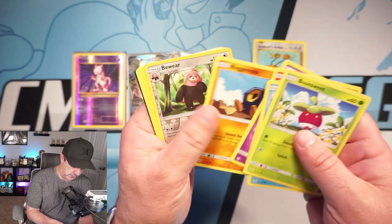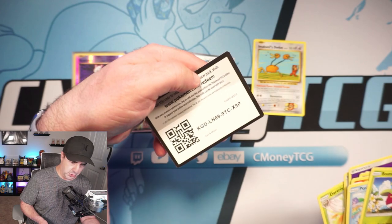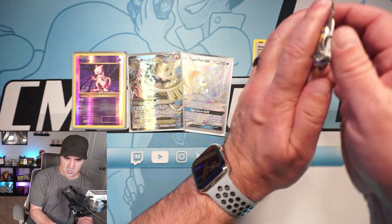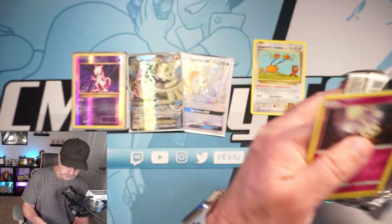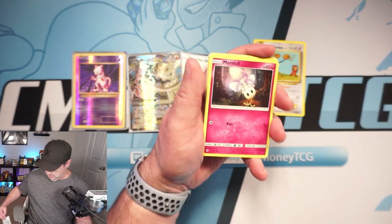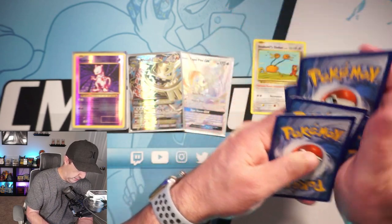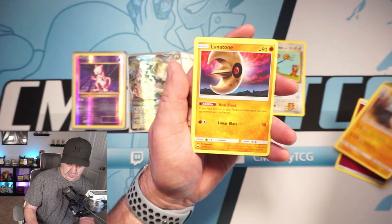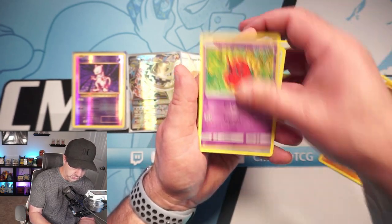Let's just go ahead since we've been going through this first pack anyway. Bewear and Arrokuda — nothing too crazy. There's your code card. Let's get to the real treats here: Burning Shadows and Evolutions. So we do have a Rainbow Tapu Fini to our name for Burning Shadows so far, which is super cool, and it looks fantastic. Rip fairy energy. We're actually having really good luck with these little Pokeball tins so far.